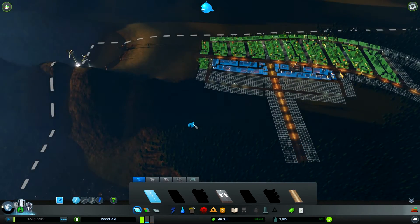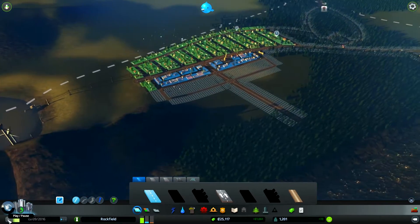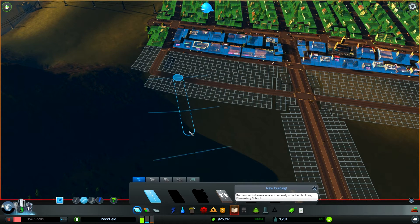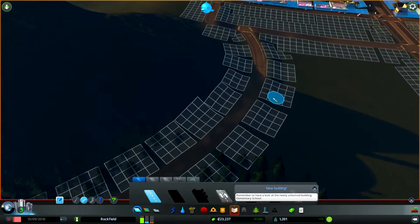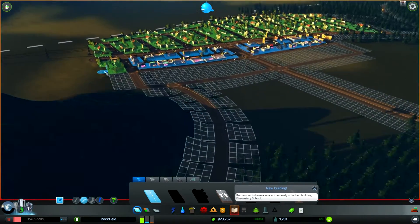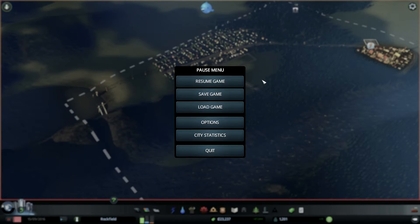Let's speed up time - I want it to become daytime so I can see this mountain if I'm going to start laying stuff in. We're now a Tiny Town, so we've got a nice cash infusion. I can kind of see the edge of this mountain now. So let's grab ourselves a curved road and just sort of curve it around the mountain. My goodness - why does it feel like the audio is so loud all of a sudden? Turn down the music - holy cow, I couldn't hear myself talk.